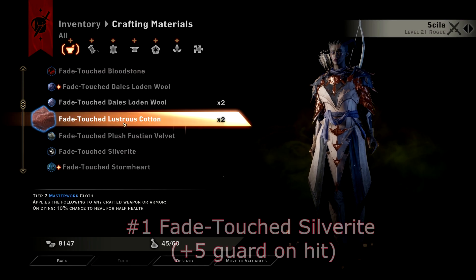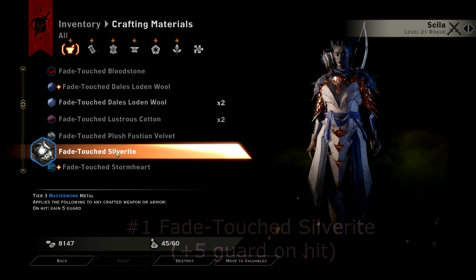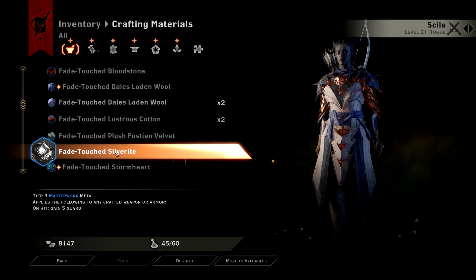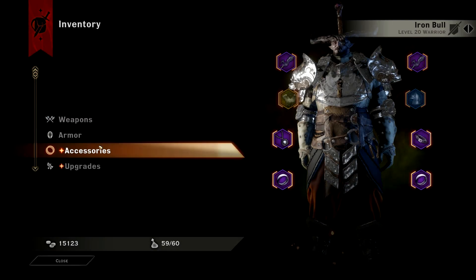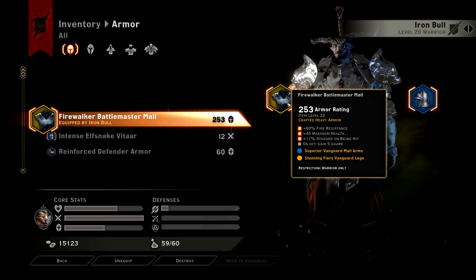Number 1: Fade Touch Silverite. This Masterwork generates 5 guard whenever you attack, including spells. There's no question that this is the best Masterwork item in the game. It provides your characters with a huge survivability boost, and is especially useful for Reaver warriors and dual-wield rogues, as they tend to take a lot of damage and die rather quickly.